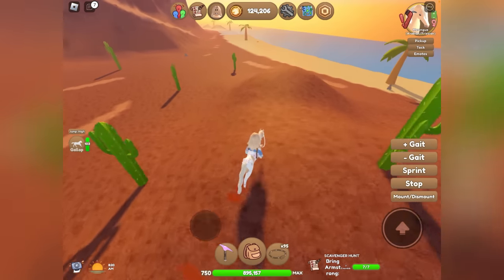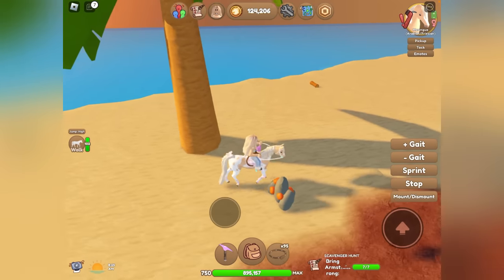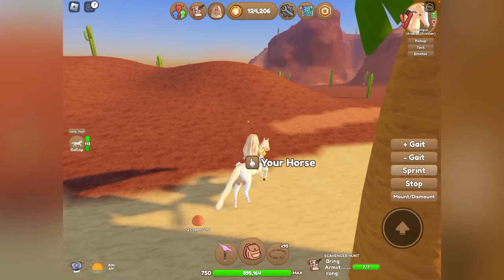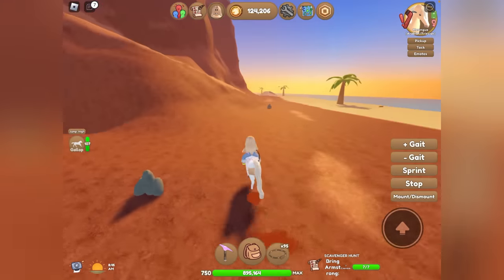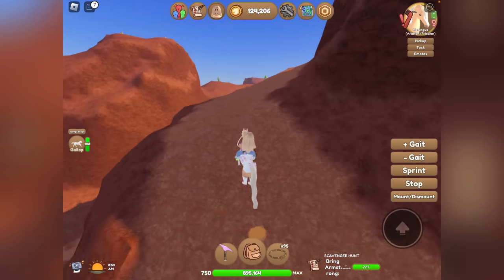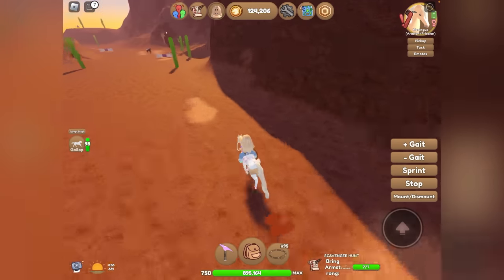Part of me is hoping that the Fjords get a remodel as well. I feel like they're a little outdated and could use one. They're fine as they are if they don't get one, but if they did, I think that would be the next horse I'd want to get a remodel. We're going to head up here to the top of this — is this a canyon? I'm not really sure what this structure is, but usually horses spawn up here.